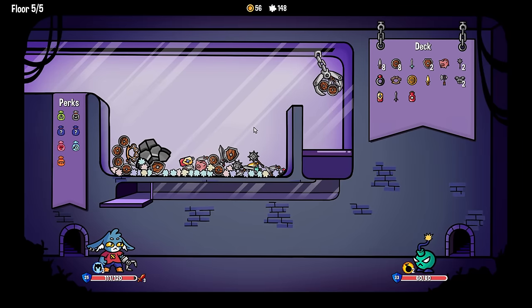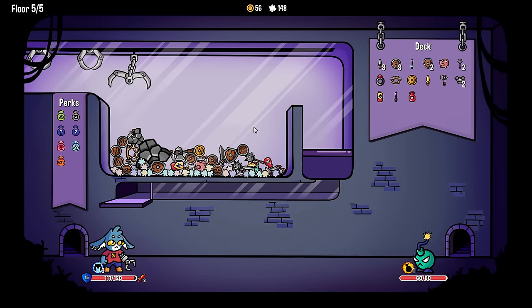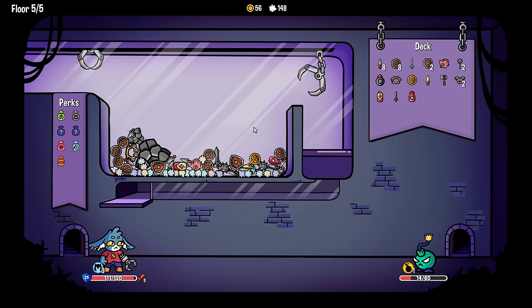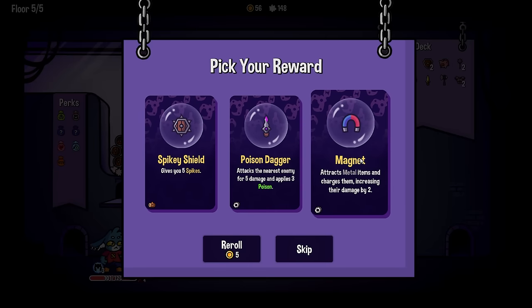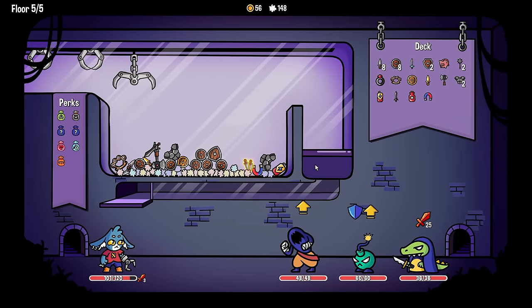Color me slightly concerned about this dark sword - I feel like it's an easy way to just lose a run. How do I ever grab the axe by itself? I think the answer is I don't. Claw machine, don't mess me - it definitely did. Magnet - yes please! Dark sword by itself - go in!